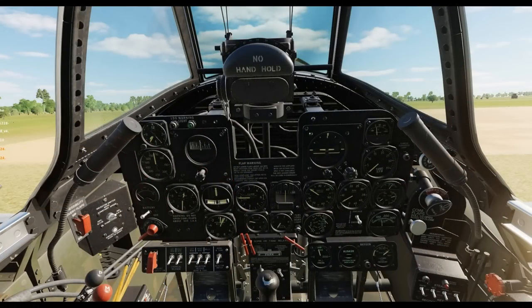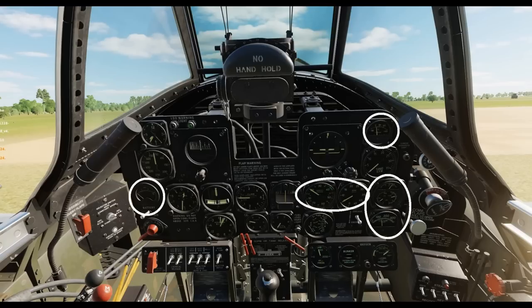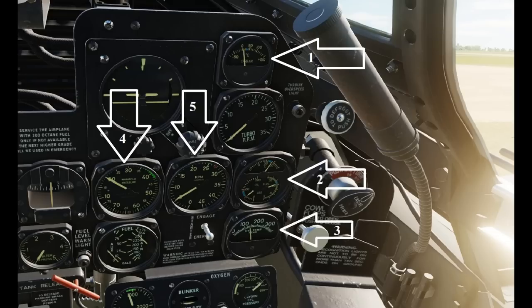Here is the instrument panel. Obviously the airplane's on the ground. The white circles show the area where we're going to have the most focus for right now. Let's take a look at the right side of the panel, and we're going to go over all of these positions in quite a bit of detail.